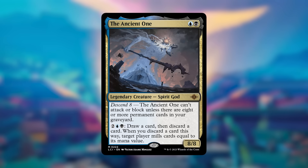Next up, number 6 is The Ancient One. It's blue and black for an 8/8 spirit god, and it can't attack or block unless there are eight or more permanent cards in your graveyard. It has an activated ability where you pay four mana — one blue, one black — to draw a card and discard a card, and whenever you discard a card this way a target player mills cards equal to its mana value. This card seems crazy if your deck is about self-mill or putting things in the graveyard to reanimate, often just being a two-mana 8/8 with strong activated abilities.